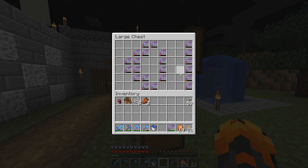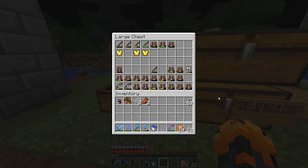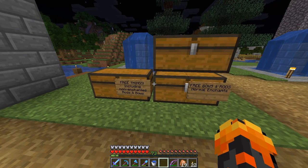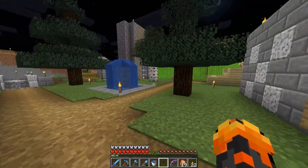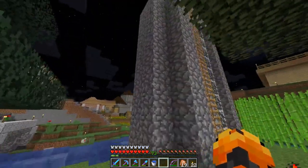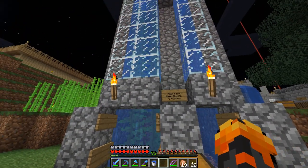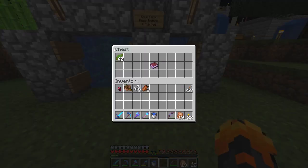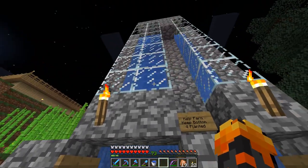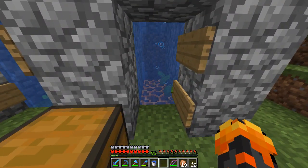I've got bows and fishing rods that are shitty, gold chest plates and random stuff I found from fishing — just free stuff for anyone to take. I've got my sugar cane farm over here. And this — I love this — it's a kelp farm. Kelp grows up, you break it, and because everything floats in the aquatic update, it floats up.